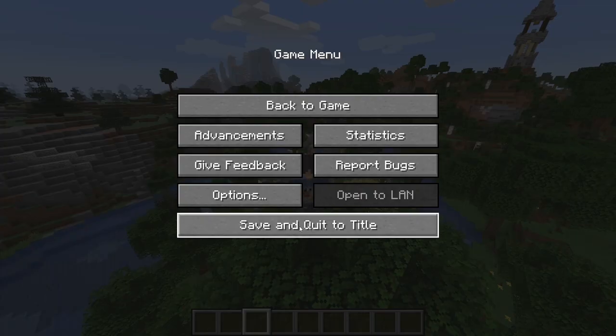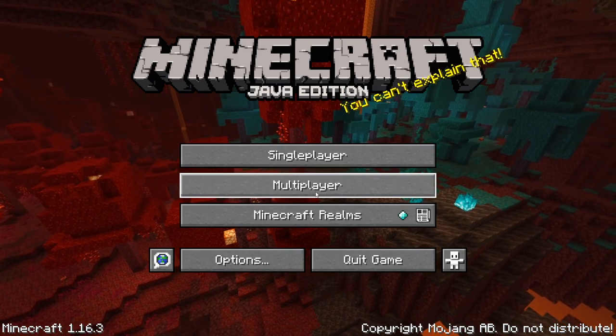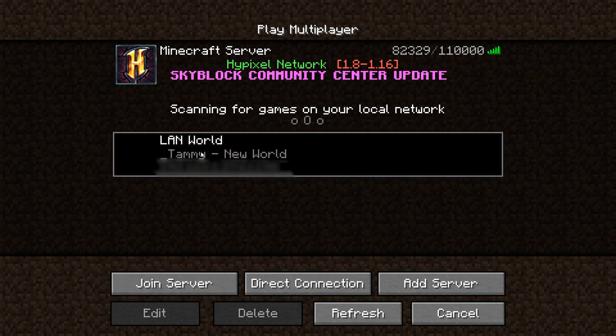Once you got that number, you're gonna go to the main menu — save and quit to title. I've done that same process I just showed you on another computer so I can show you how it works. All you have to do is go to Multiplayer and it should pop up right here. All you have to do is double click on that, or just click and hit 'Join Server'.